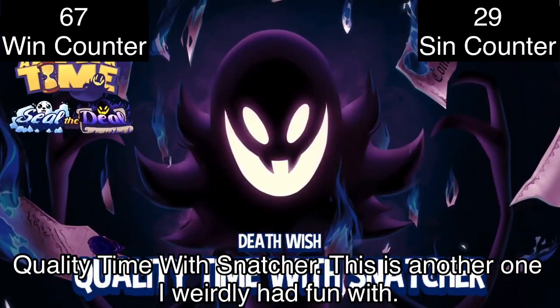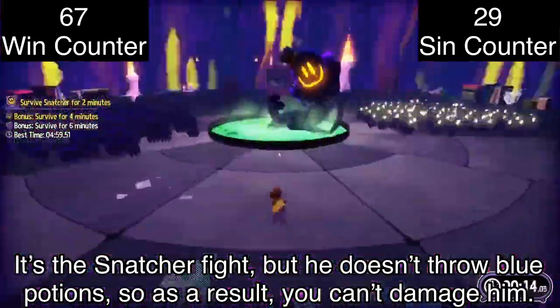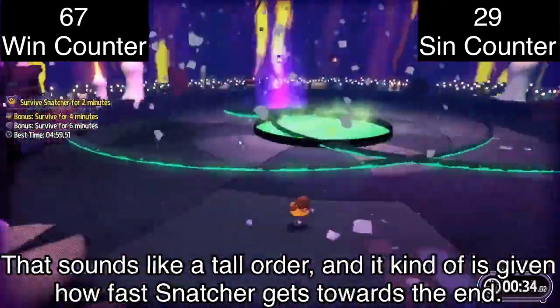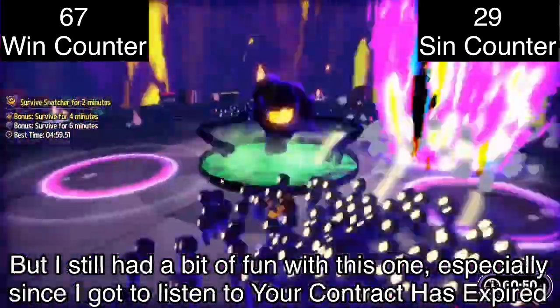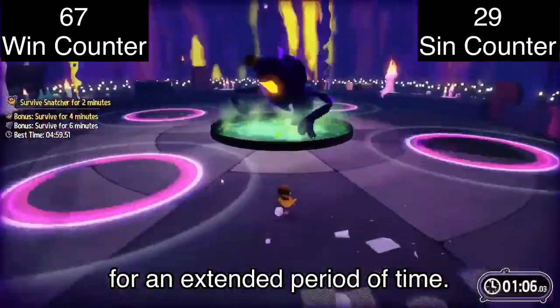Quality Time with Snatcher — this is another one I weirdly had fun with. It's the Snatcher fight, but he doesn't throw a blue potion, so you can't damage him. You normally have to survive for 2 minutes, but the side objectives increase that to 6 minutes. That sounds like a tall order, and it kind of is given how fast Snatcher gets towards the end, but I still had a bit of fun — especially since I got to listen to 'Your Contract Has Expired' for an extended period of time.